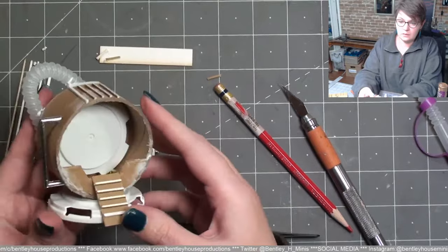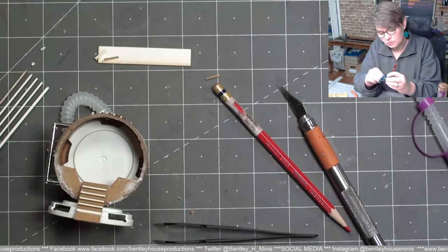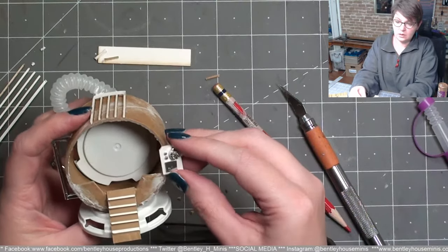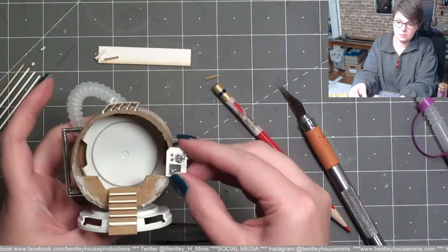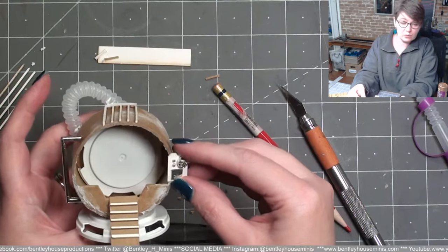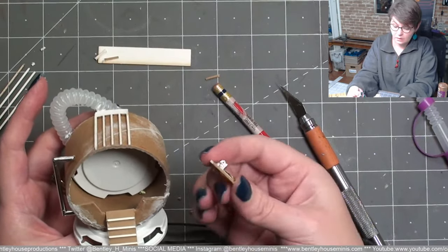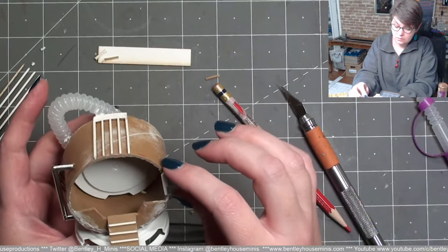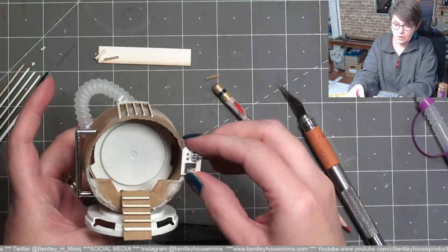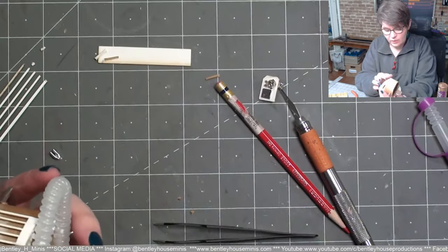We have this piece right here — kind of glued that on crooked. This could kind of go like so, so it could be controlled by the robots or by the Captain. I don't know if I want to glue that on yet, but let me see if this is dry enough to paint.